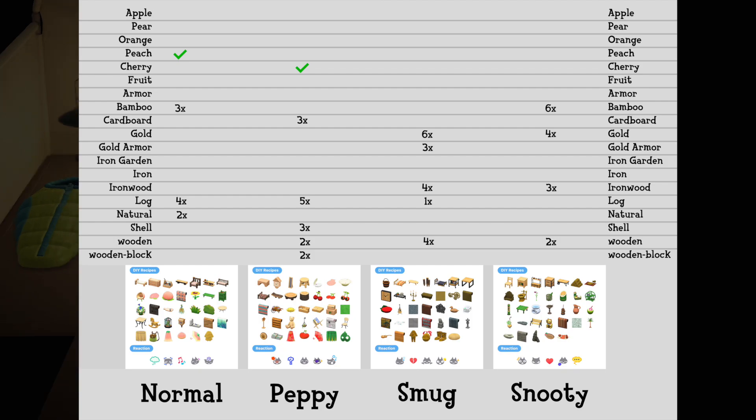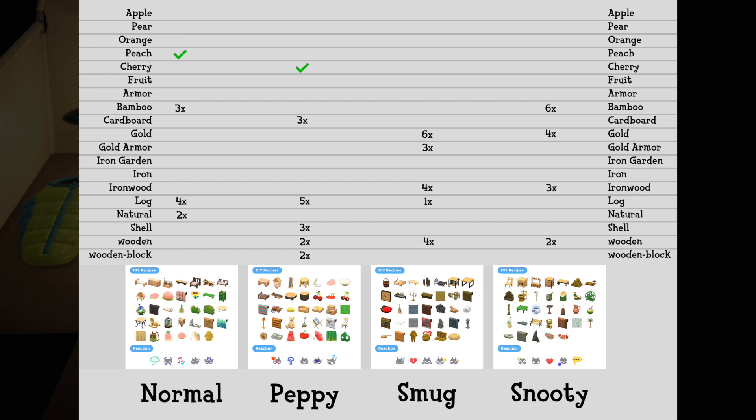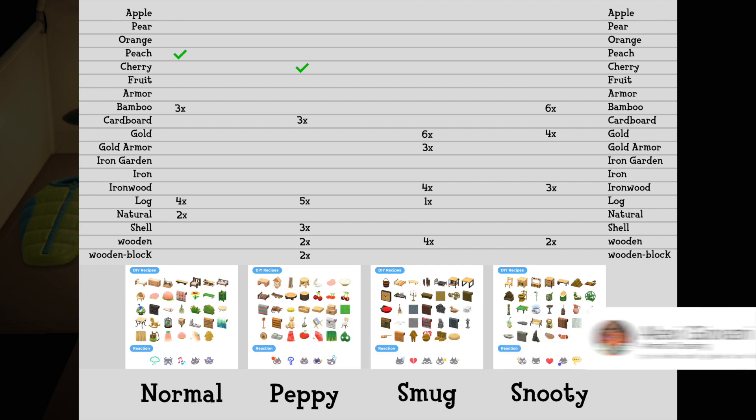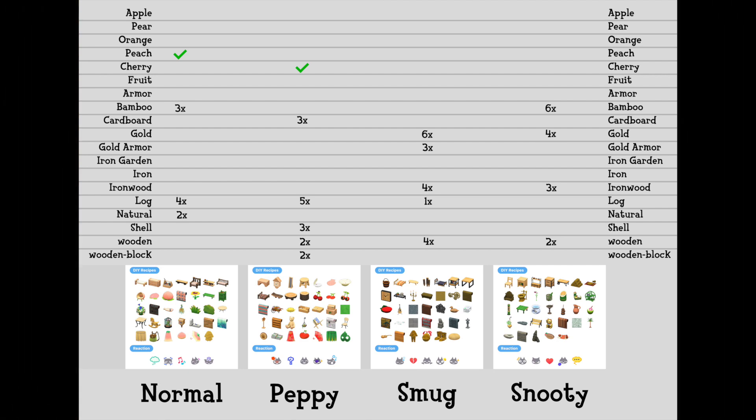So keep your eyes peeled for that one. If you've got something out of this video, do take this opportunity to give it a thumbs up. If you're an Animal Crossing fan, subscribe and hit that notification bell icon so you know when I release new videos. Comment below — I'd love to know which is your favourite personality type. Have you got a particular one that's just flooding your island at the moment? This is Alexi Giovanni signing off — until next time, see ya!